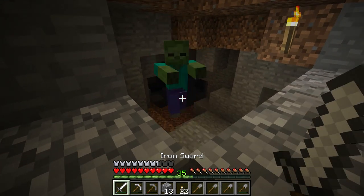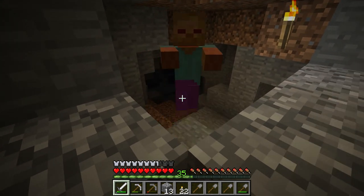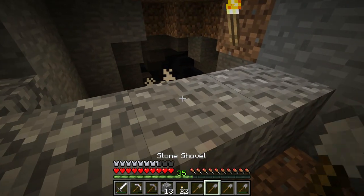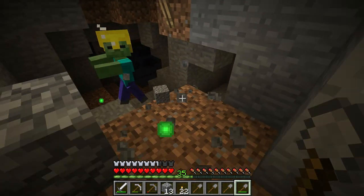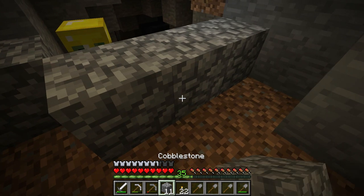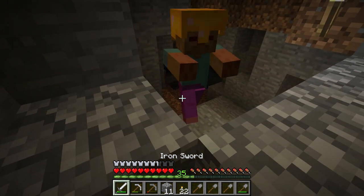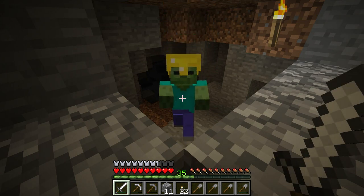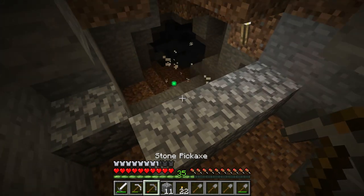Zombie, go away — you're not wanted! I put up this barrier for a reason, to block things like you from getting in. Oh hey, a more powerful zombie. Same to you of course. You may be a general among your people, but among me you're dead.